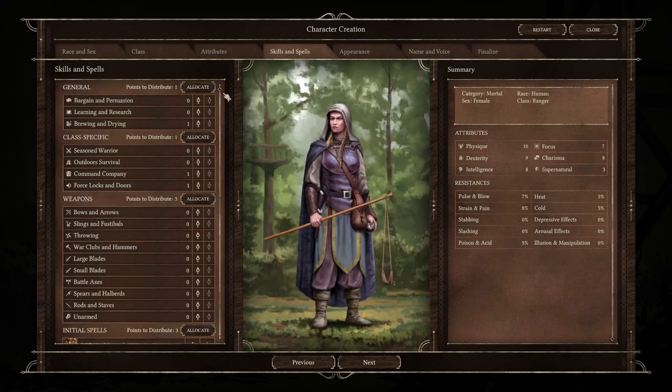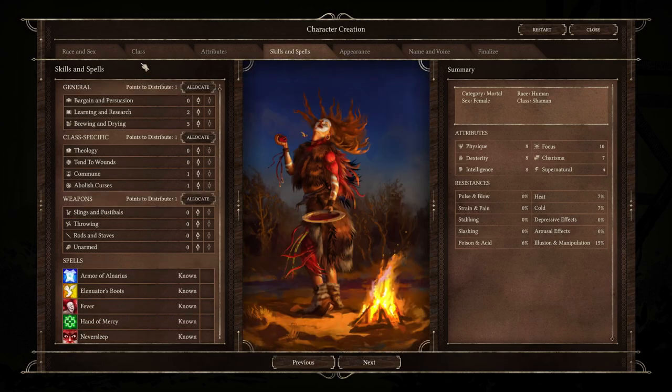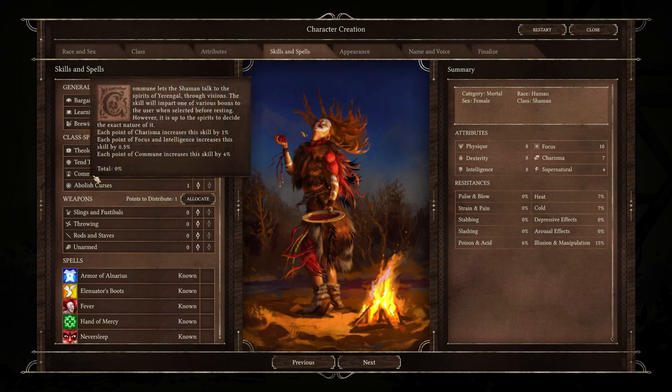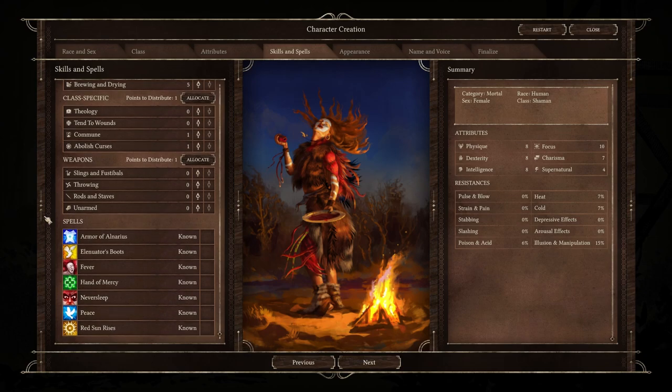Next up is Ranger, who has the exact same skill list as Fighter, except the Ranger does not get access to Challenging Howl or the taunt ability. Next up is Shaman, whose skill list is almost exactly the same as Cleric, except instead of Pray they get Commune — same concept, you commune with your deity and receive a specific boon when resting. All the spells available at level one for Shaman have been covered either in other classes or other party members we've gone over in this video.